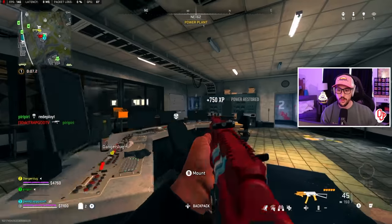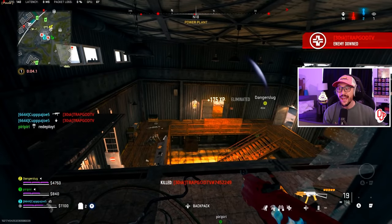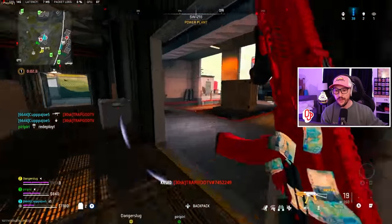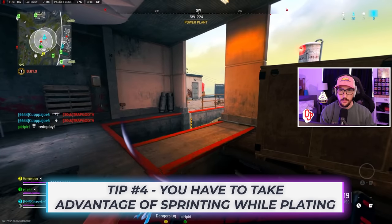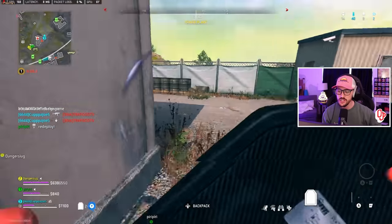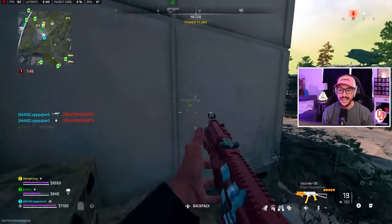As we're getting pushed, I hear one on my right side — that's kill number two. I'm expecting a whole team jumping out of that helicopter, so I'm not even going to try to challenge that. I'm just going to get down. This is one of the biggest things we're going to be paying attention to: sprinting while plating. This is probably the number one way that we outplay enemies — really taking advantage of sprinting while plating. Increased movement speed is going to allow me to get to cover.